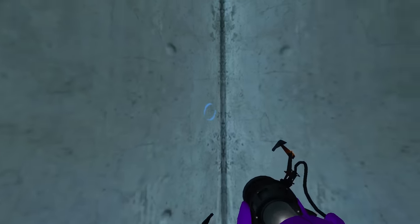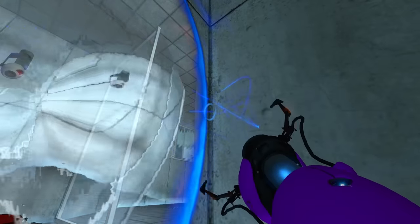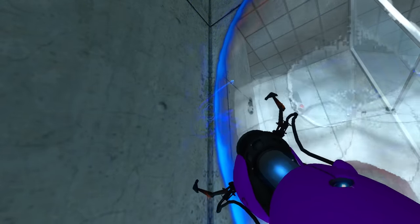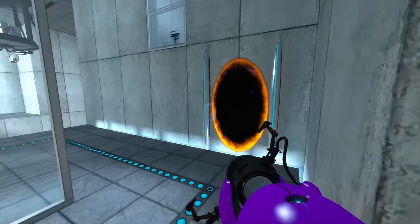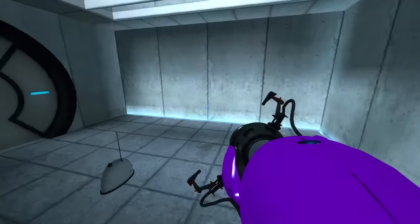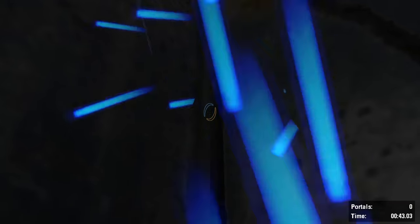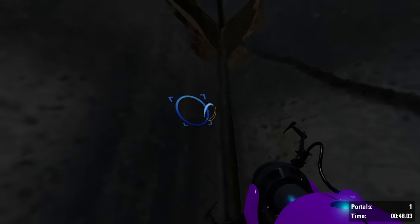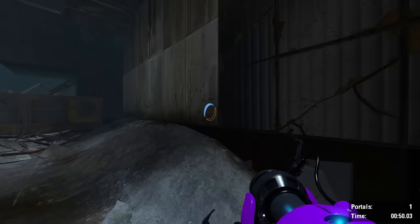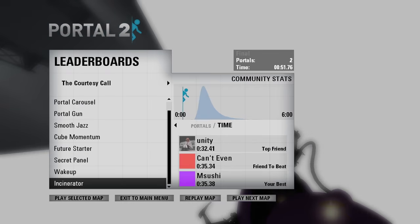For example, in Portal 1, you can shoot through a seam at the corner at the start of Chamber 4, which will land out of bounds right at the end of Chamber 5, allowing you to complete both chambers basically instantly. This also works in Portal 2. In the level Incinerator, you can shoot through a seam at the corner of two walls in the middle of the level, that lands out of bounds right underneath the end of the puzzle. If you're playing challenge mode, going into this out-of-bounds portal will clip you into the flags and instantly complete the level.